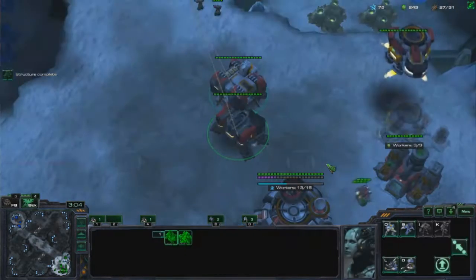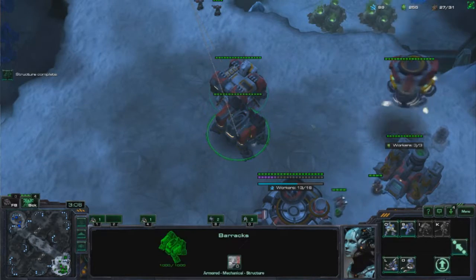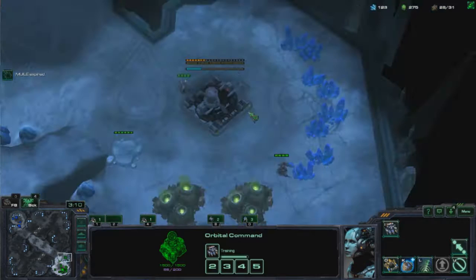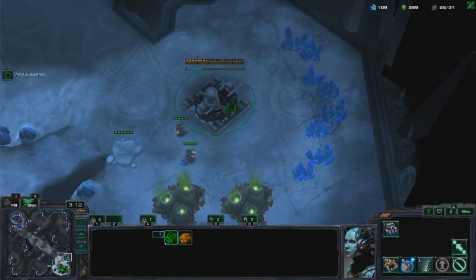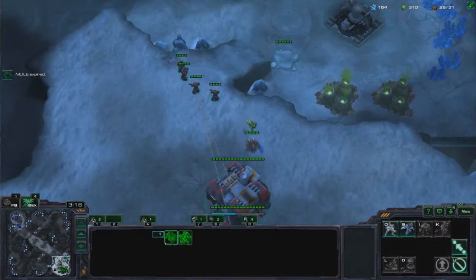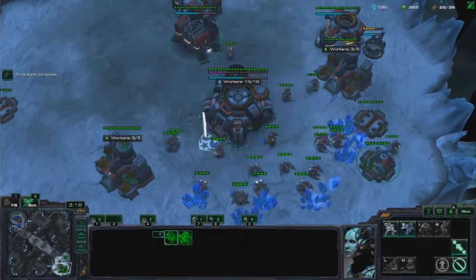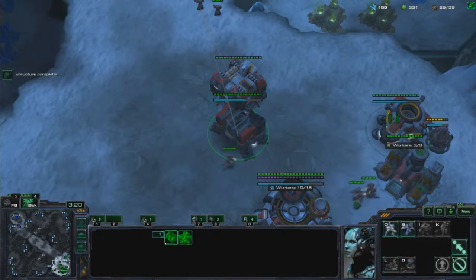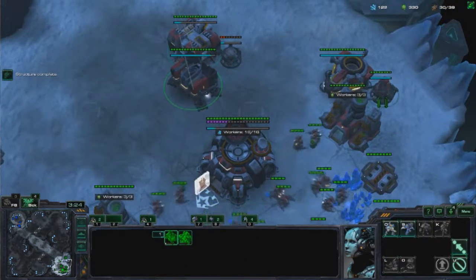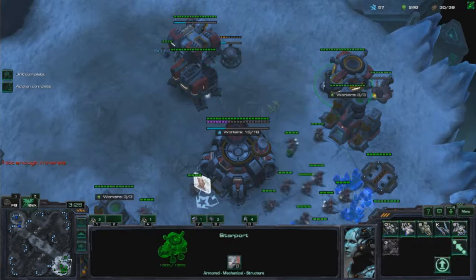I go for Banshee — I don't remember exactly why. I go for the Expansion really fast. I think that's because I scouted Marines and not an aggressive push with Tanks. So I go for that fast Reactor, which turns out to be really good because he was actually grabbing a really fast expansion as well. So I called that right. I'm going to go for Cloak.